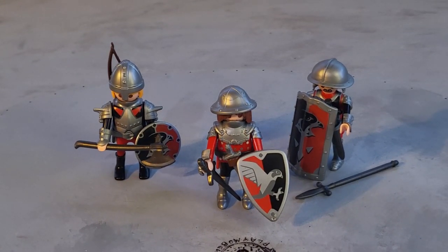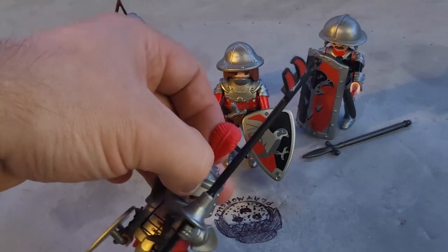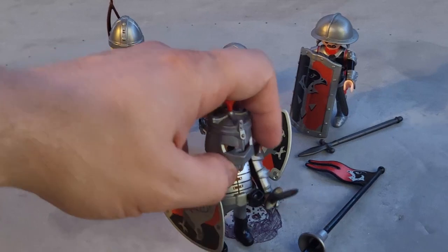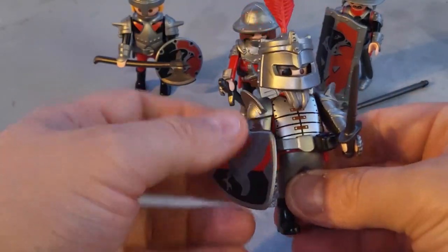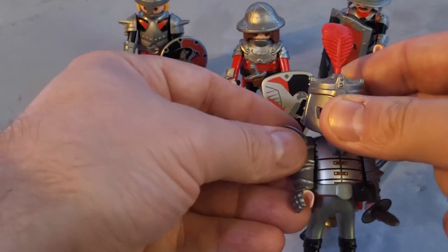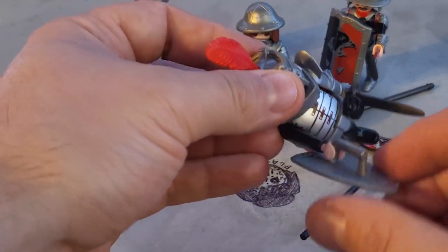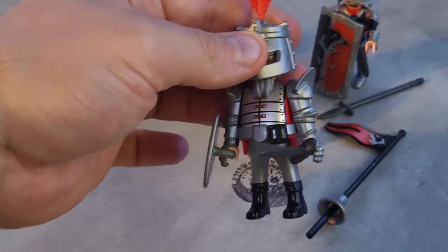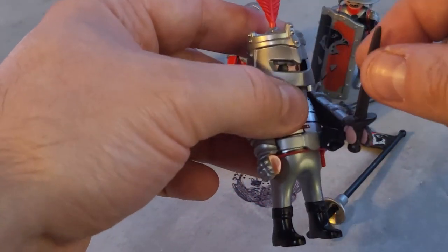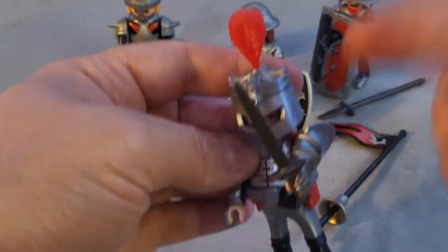Those are the three Hawk Knights from the add-on service. Now comes the leader. My leader's flag is missing the print on the other side — I think Playmobil forgot to print it — so it can't properly showcase a coat of arms. He's an awesome knight with a sword, though his hands also barely hold the shield. The heavy one-piece armor is a downside: when you try to rotate the wrist too much, the arm armor piece falls off. You really can't rotate the sword beyond a certain point or the armor piece will come off.